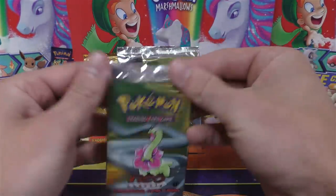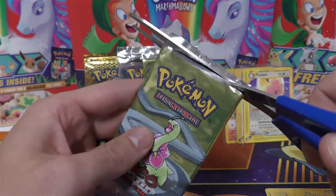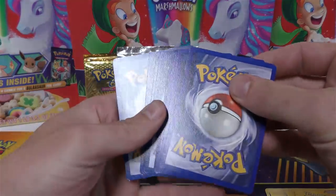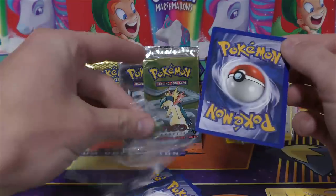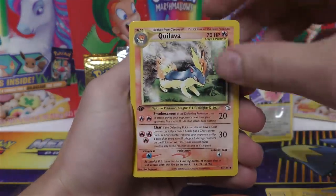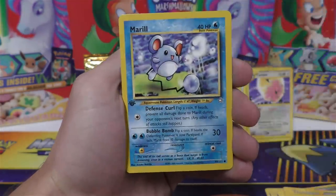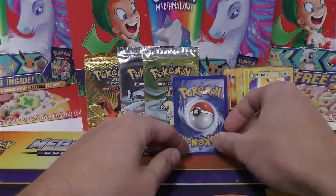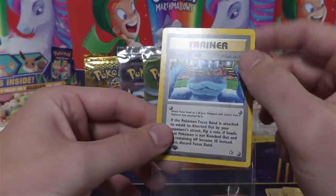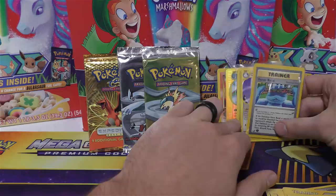All right, so now we're going to switch back to a Neo Genesis pack — still hoping to get some holos out of these four packs. We've got Lightning Energy, Quilava — there's a good one — Sprout Tower, Electabuzz, Shuckle, Double Gust, Ladyba, Beru, Onix, and Chikorita. And then for the rare or holo we have Focus Band, so again not a holo — one of the better trainers, but obviously not as good as something like Cleffa or Sneasel if you're going to get a rare.